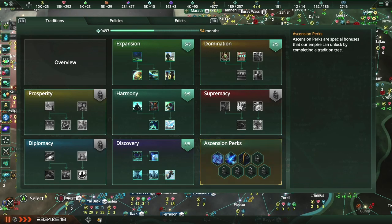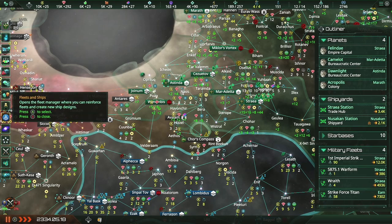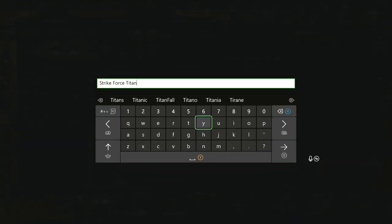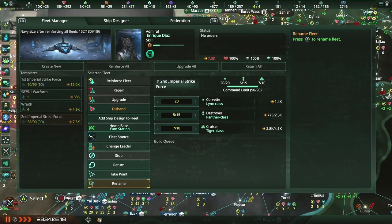Everything else is pretty much the same on Traditions as far as I'm aware, so we don't have to go too deep into that. The fleets I think are the same. Also, I forgot to rename this fleet the entire time — I'm so silly. Just need to pop all the letters required in, and then we're done. Cool, awesome.